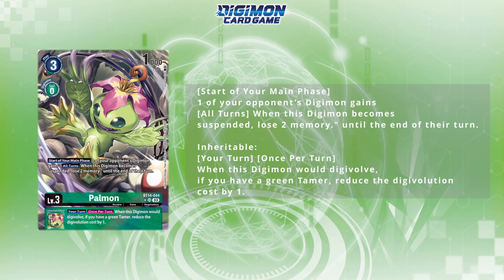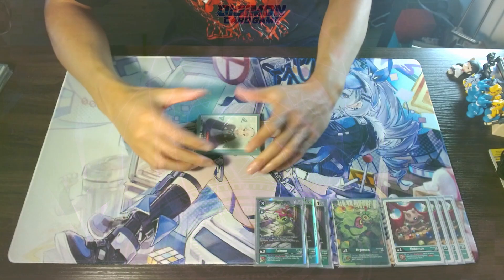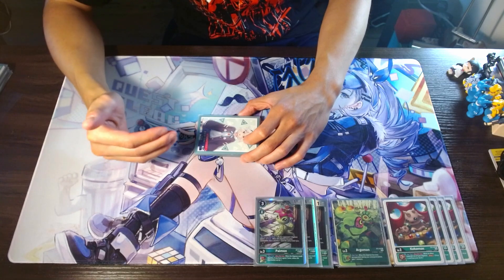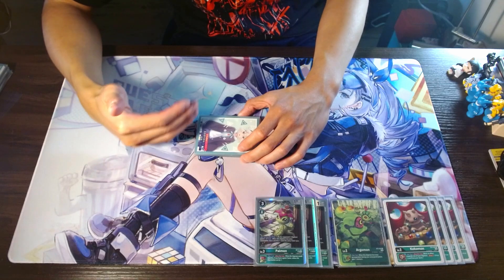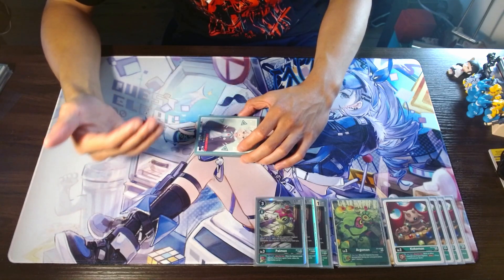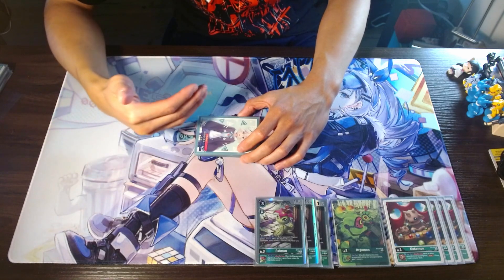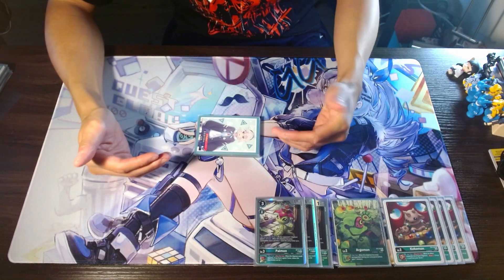When suspended, the player loses memory until the end of your opponent's next turn, which simulates Ice Wall to a degree. But I think the added benefit that this card has is it's not just during your opponent's turn. You can utilize this to your benefit as well — if you choose one of your opponent's Digimon and suspend it via effect, whether it's via Hydramon or Pomumon's effect, you're able to gain the two memory there too to prolong your turn and keep your plays going.